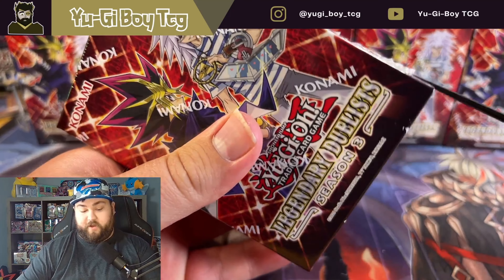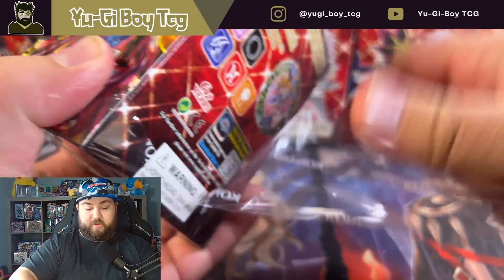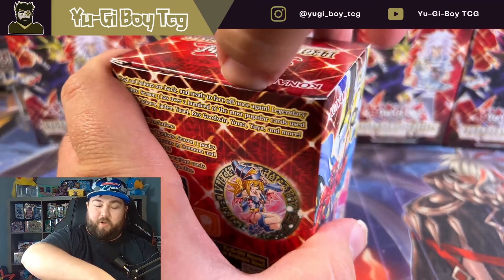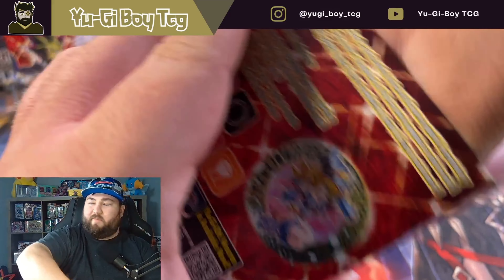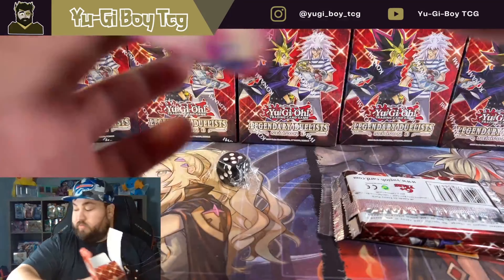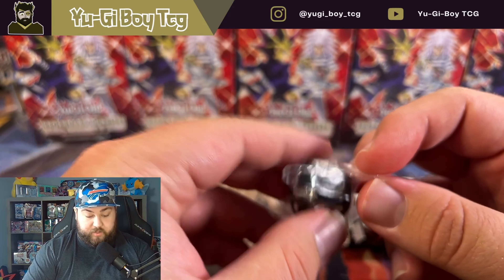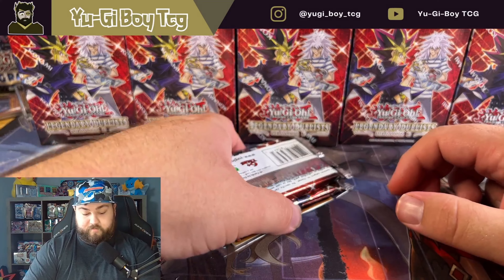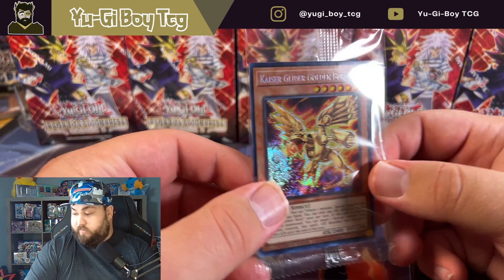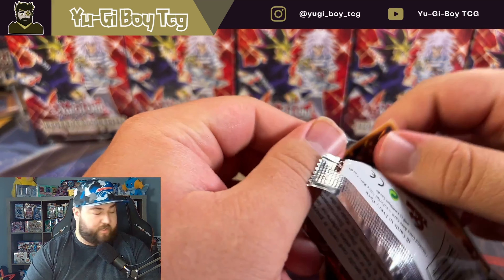How's it going guys, it's DukeBoyTCG here. We have another Legendary Duelist Season 3 opening. We're still trying to pull Magician's Souls — we have not pulled yet. We probably want to pull a couple more Dark Magician Girls, I think I have the blue one or the red one. We want to hopefully pull that Dark Magician Girl dice. Not a pack to pull one of those Dark Magical Circle dice — there it is. We still need a couple of the promos. Let's see which one we get today — Kaiser Glider, Golden Burst — not ones we needed. I actually have a couple of those already.